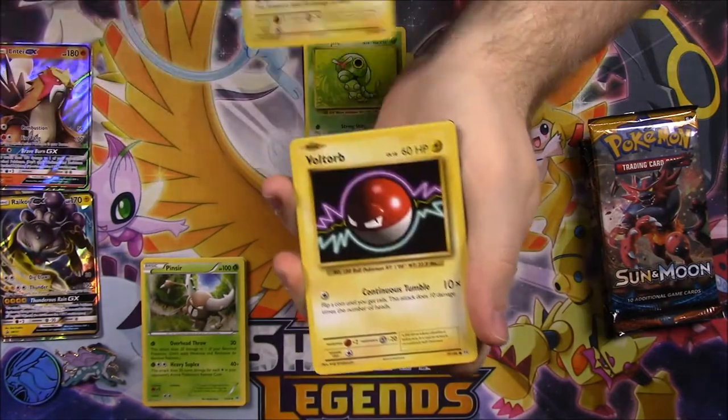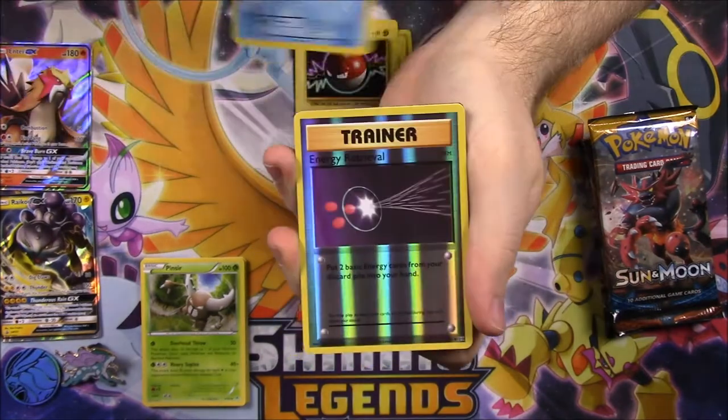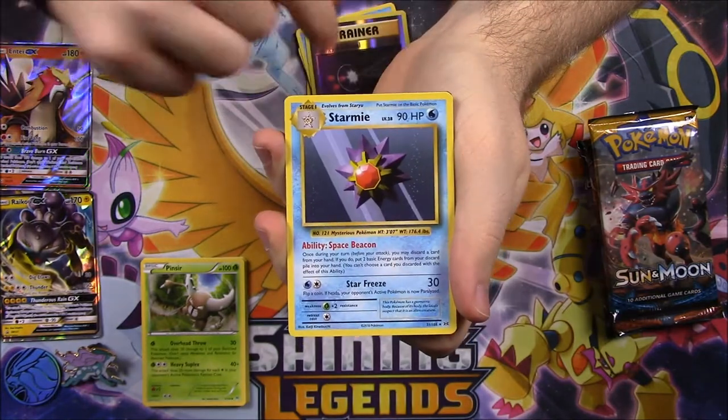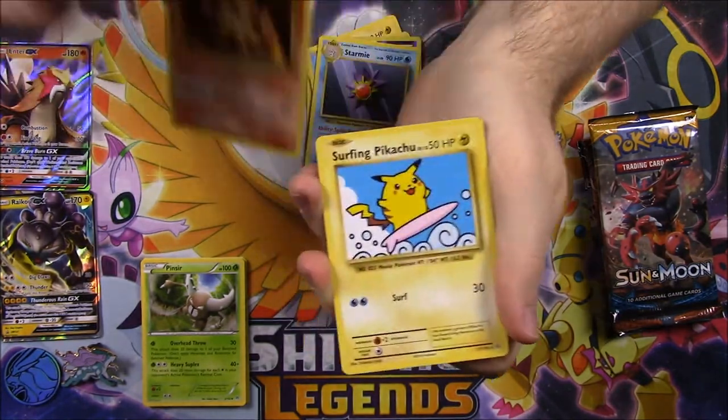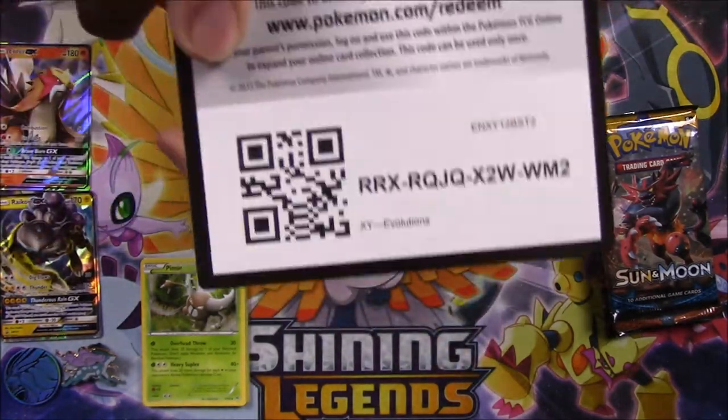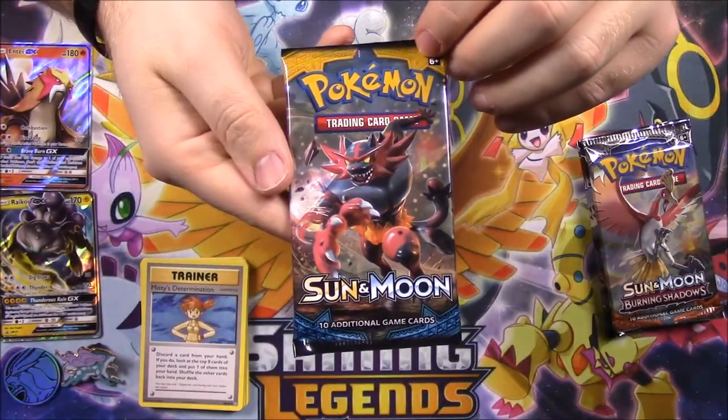Next up we have an XY Evolutions pack. We get a Rattata, Caterpie, Magnemite, Voltorb, Poliwag, a Reverse Holo Energy Retrieval Trainer, and a Starmie as a rare - of course, always Starmie. Then Magmar, Surfing Pikachu as the Secret Rare which is always cool, Misty's Determination, and the code for the pack.